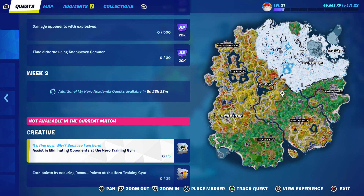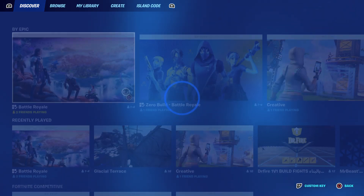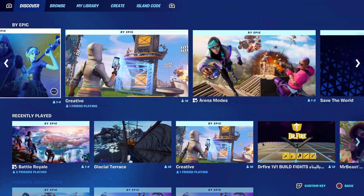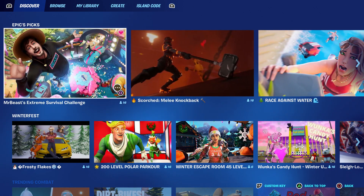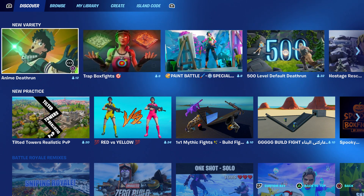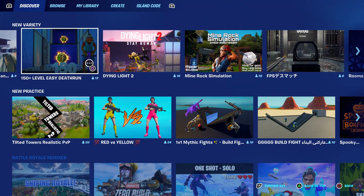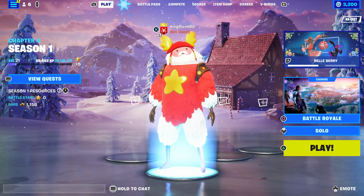There's also a challenge to be airborne using the Shockwave Hammer — I'll show you where to get the hammer really fast. Some challenges are in Creative mode: assist in eliminating opponents at the Hero Training Gym, and secure rescue points at the Hero Training location. I'll show you the map code. It should be around this area — it's not the anime death run, but the Creative map should be nearby.